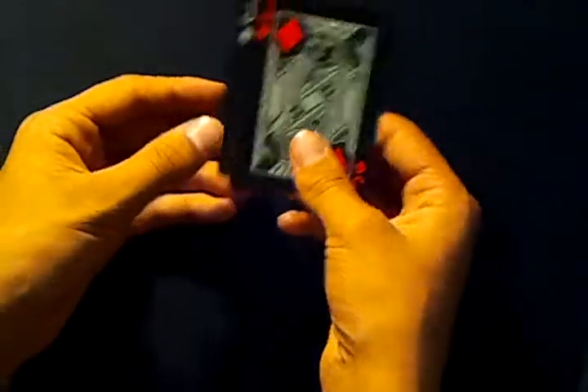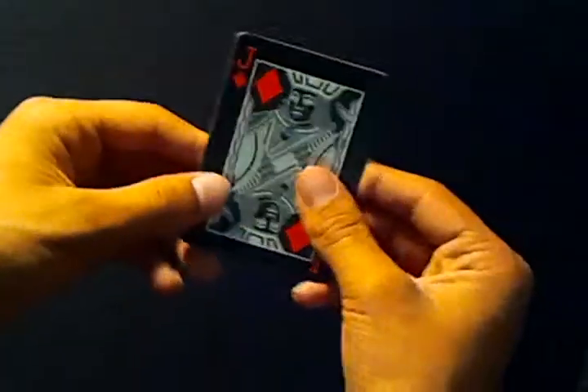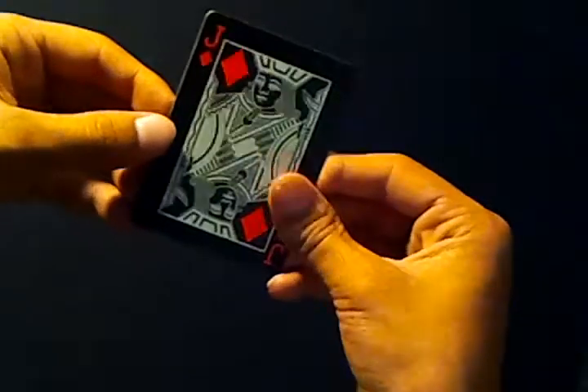So if they thought of the Jack of Hearts, you want to stop here. If they thought of the Jack of Hearts — because the Jack of Hearts is already face down — then what you want to do is a count similar to the Elmsley Count.